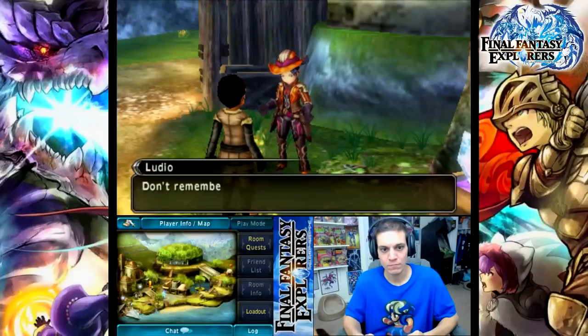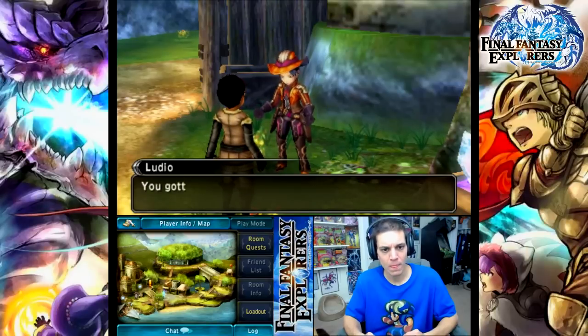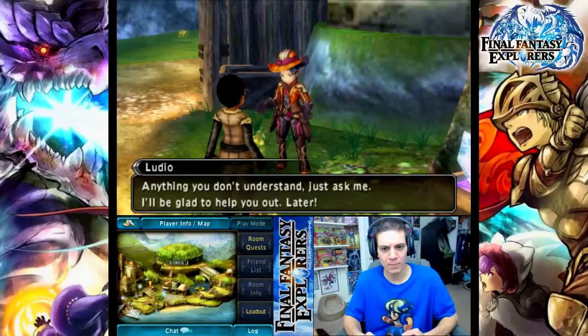Need help? Don't remember seeing you before — you an explorer too? I'm Ludio, an explorer here in Libertus. Good to meet you. You gotta register with the Union if you wanna work. They're right along the square there — should be an old dude out in front. That's the chief. He's the one you gotta talk to. Anything you don't understand, just ask me. I'll be glad to help you out. Later!